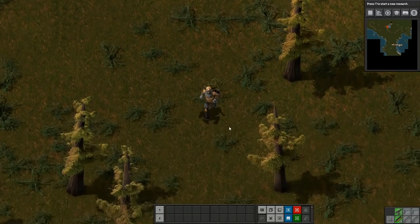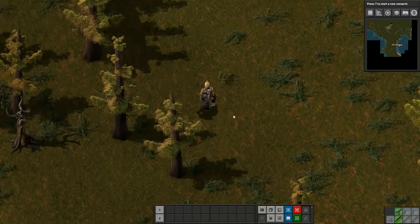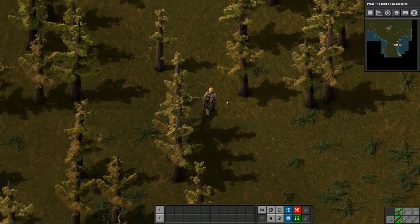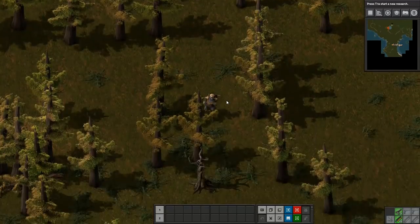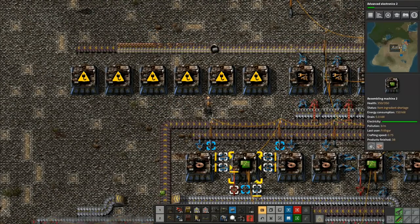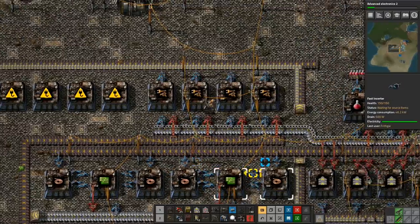Hey folks, it's Vrithgar here, how you doing? Welcome back to Factorio. We've had a little break, let's get back to building a million minions. We've got that belt that's coming through this, that's feeding everything in.